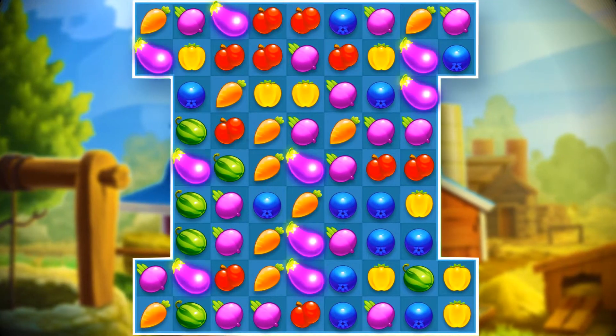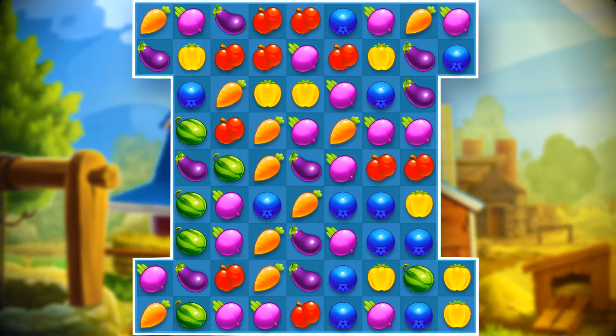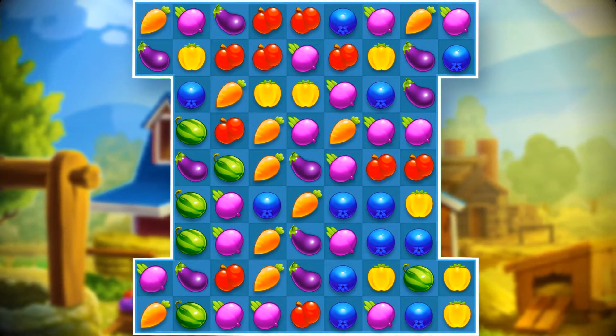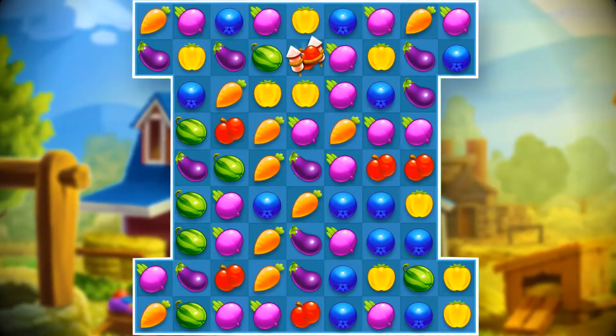There are many different fruits and vegetables in each garden bed. Other than making regular three-piece matches, you can make other combinations that give you various special crops. Making the square match will give you a special rocket crop.